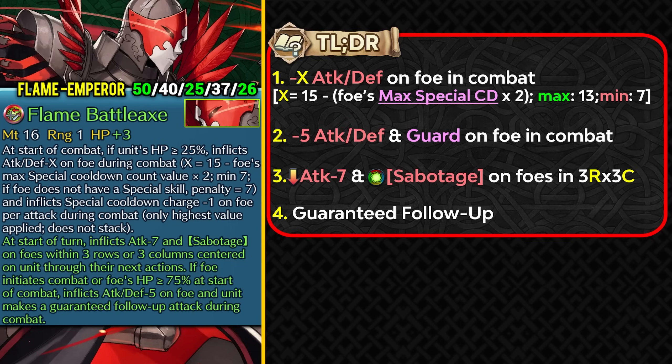Flame Emperor also gets the guard effect in combat and can inflict a visible attack debuff and sabotage status on foes in 3 rows and 3 columns centered on them. This is pretty unique for an armor unit providing sabotage status support to allies. Stack this with a Foe Penalty Doubler status from something like Rion or Plumeria, and the attack debuff plus sabotage helps Flame Emperor get bulkier and provide team support. They also get guaranteed follow-up attack, good on a slow unit.